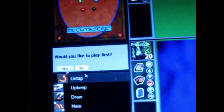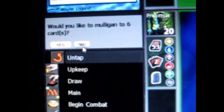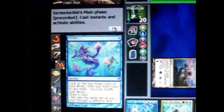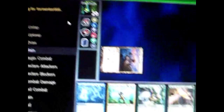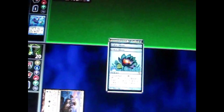Another game. Would I like to play first? Yes. Would I like to mulligan — a new hand with one less card? No. I go first and put this land down, tapped. His turn — he's using a sorcery spell to gain some card advantage. Each color has its strengths and weaknesses. Blue is good at library manipulation, counterspells, and controlling creatures. He suspends a card, which means it won't come into play until a couple turns later.